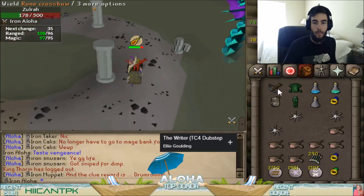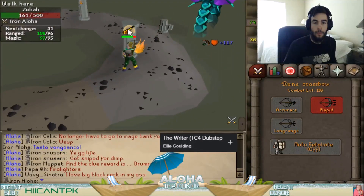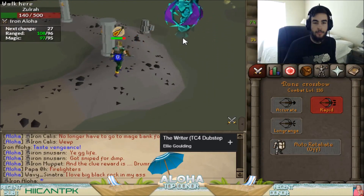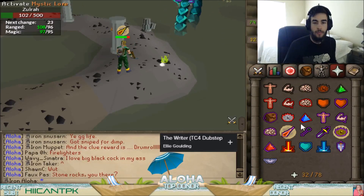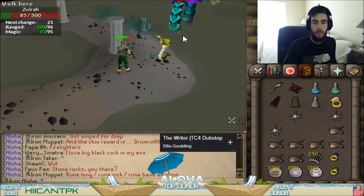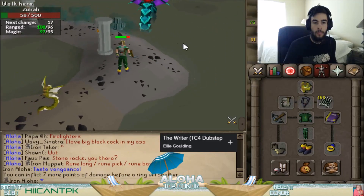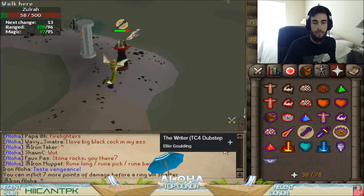Then it goes to a southern mage phase, so you want to run back around to the western side. After this comes the Jad phase. You know that when you start with the melee phase after the first green phase at the very beginning, Jad will always be on the western side, and it will follow this southern mage phase, regardless of what your second green phase is.